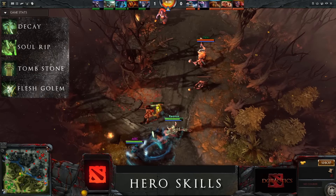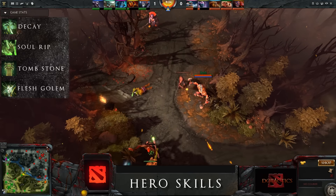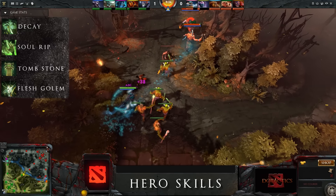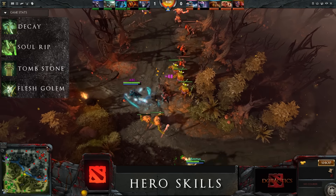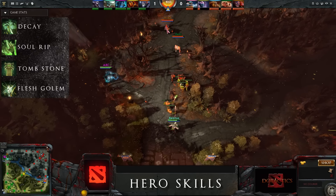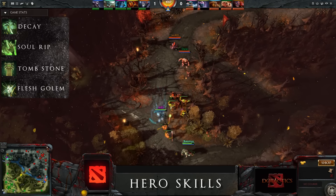Decay is a point target ability enabling Undying to steal strength from all enemy heroes in an area and dealing base damage as he uses the spell. Note that this spell also targets invisible units.